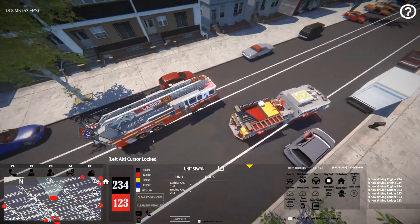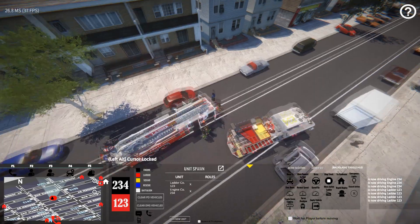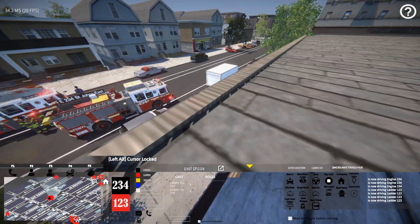You can see here I can quickly select my vehicle, empty it, get my area ladder set up, and decide what I want to do with my firefighters.